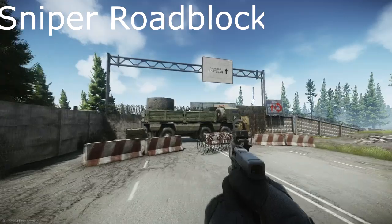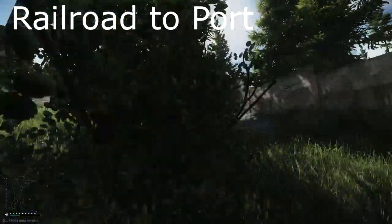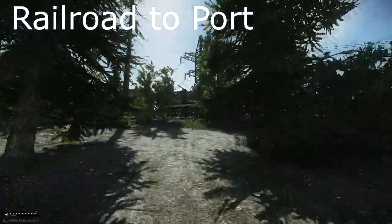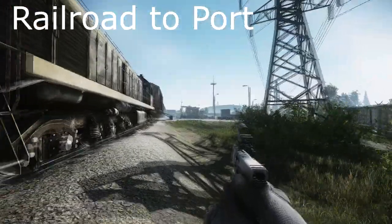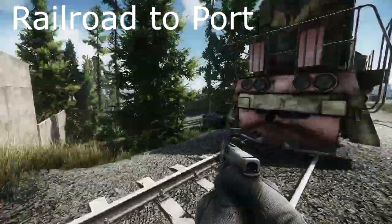First we have Sniper's Roadblock. Next up we've got Railroad to Port — that's just up here. You run up this way, you should see the big train. Just stand at this gate and you should be extracting. It's not too far away from Big Red, and basically you just stand in front of the train and you will extract.